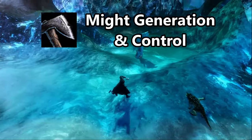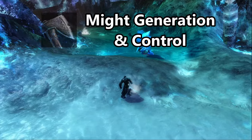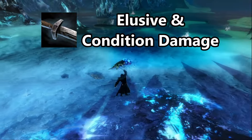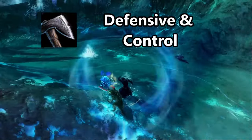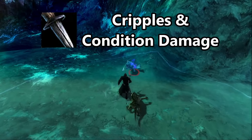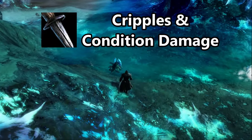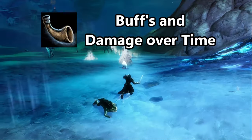The mainhand axe is utilized as a thrown weapon and can throw multiple axes at once. Whereas the sword is very mobile and evasive, while also dealing strong condition damage. The offhand axe can reflect incoming attacks and throw more axes, while the dagger has a crippling ranged attack and can deal incredible condition damage. The torch deals strong burn damage and AoE, while the warhorn buffs allies and deals damage over time.